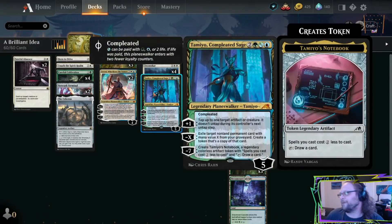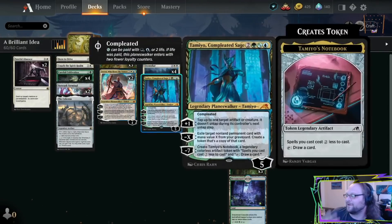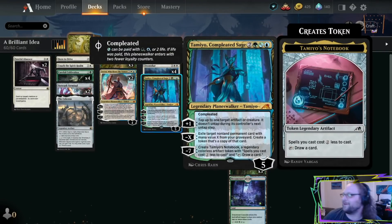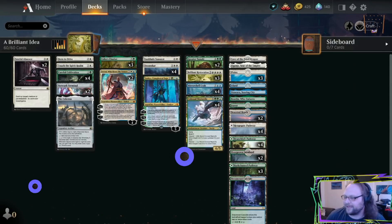All the way down to Tamio, which can be a four-drop or a five-drop. Like, sometimes you want to play Seekers Chariot on four, but you also want to play Tamio on four — but Tamio gives you the ability to play Seekers Chariot on four and Tamio on five. There's a lot of cool curve stuff going on. I do like this deck in concept and it's been doing pretty well in practice so far. But we'll see how it does in the light of the stream.